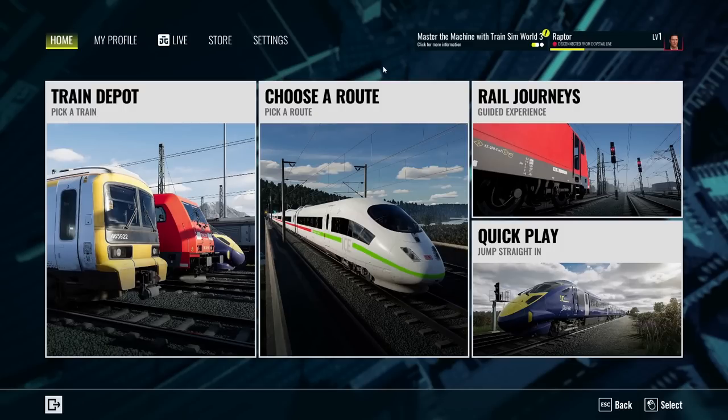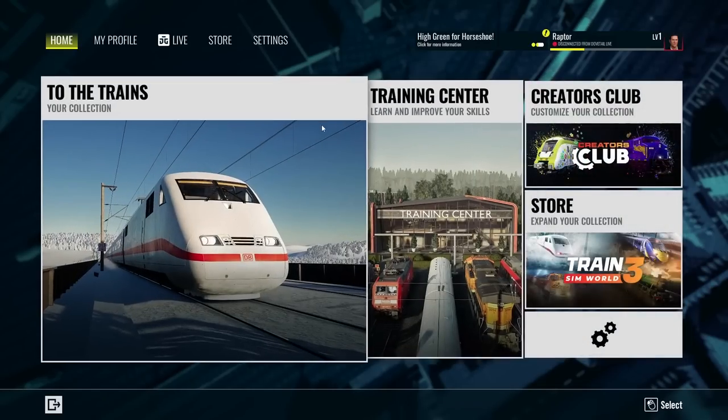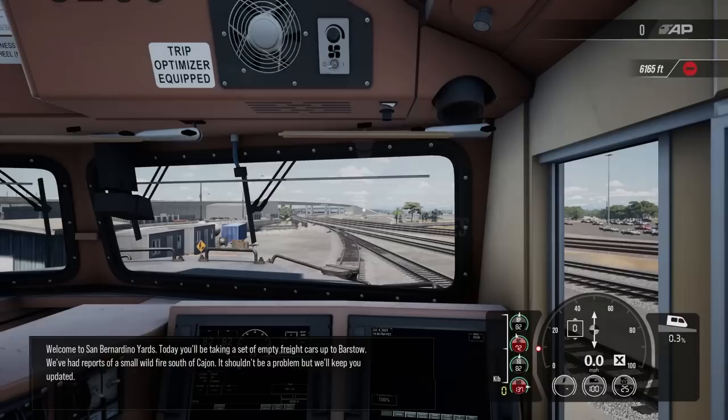If you've already watched this far, don't forget to subscribe to the channel, turn on that notification bell, and smash that like button. We'll be taking a look now at one of the Cajun Pass missions for Train Sim World 3 in San Bernardino, California. But we'll be doing much more in our live streams. The Liverpool route from Train Sim World 2 will soon be updated and available for everybody in Train Sim World 3. So without further ado, let's start a scenario — through the fire and flames of the San Bernardino Cajun Pass. Let's go.